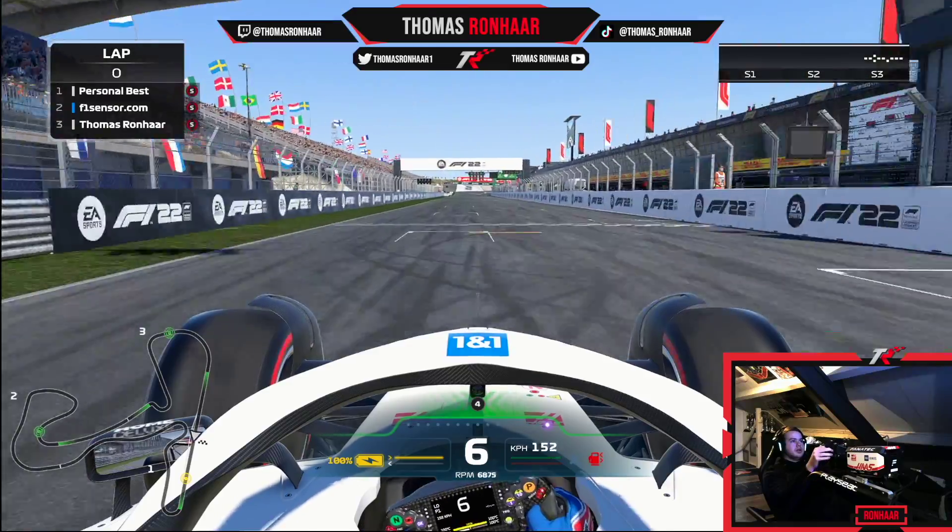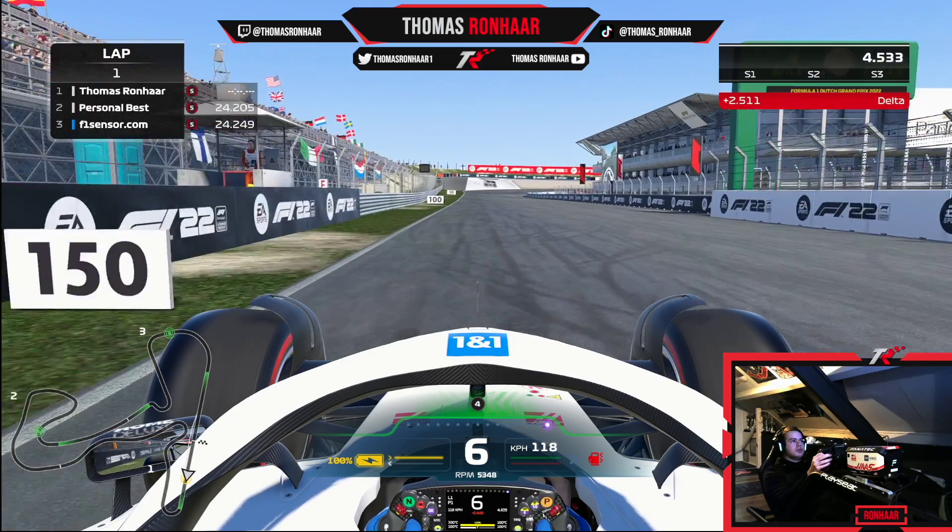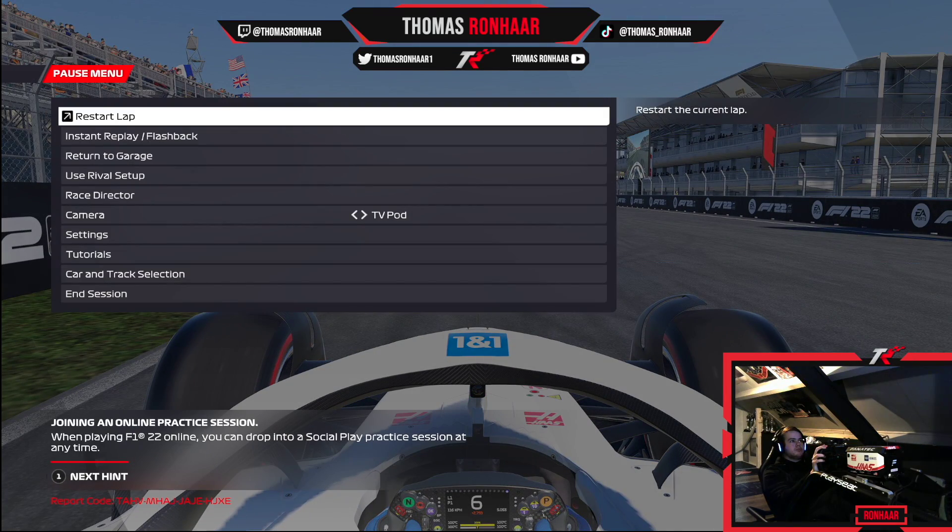This is what it looks like in-game — just above the steering wheel you can see all the info, and this is also how my camera settings look. I like it a lot. So that is the end of all my settings. I hope you enjoyed the video — as always make sure to like and subscribe, and I'll see you guys in the next one. Ciao!